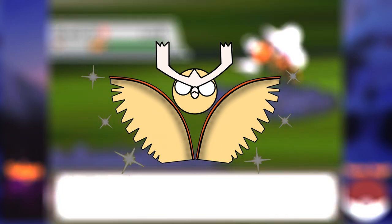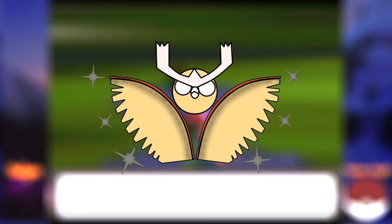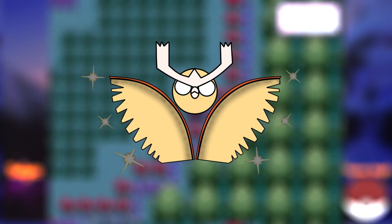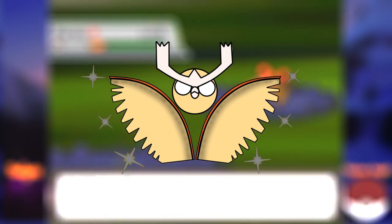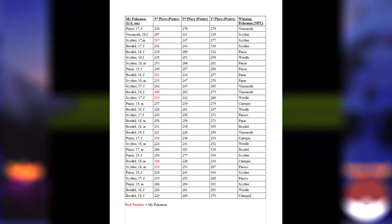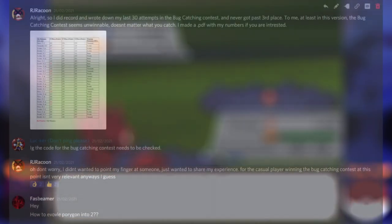Well, if you could actually win the bug catching contest. Fire Ash is a fan game that is constantly being worked on, meaning glitches can pop up. But as of version 2.2.2, the bug catching contest was — pun intended — completely bugged. I did the contest over and over, 50 times to be specific. After around 20 times not getting past place 3, losing to a Weedle when I had a Pinsir or a Beedrill, I actually started making a chart. My next 30 attempts I wrote down to confirm there was a problem. After a full day of researching, I decided to skip the contest since I can't win it. I posted my chart on the Fire Ash Discord, and maybe this will be addressed in the next version.